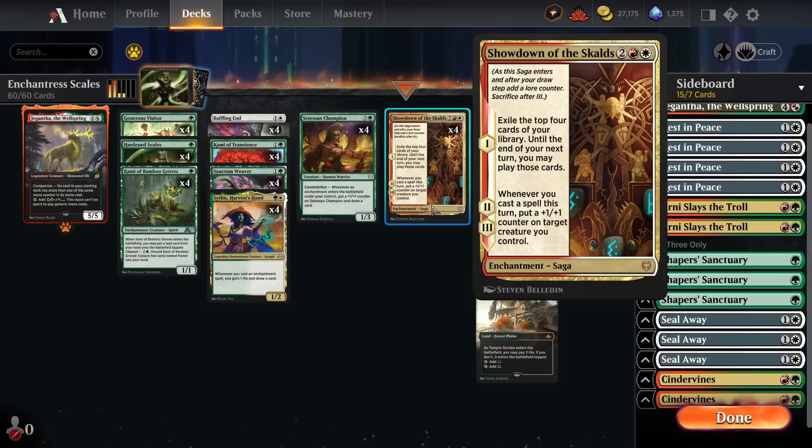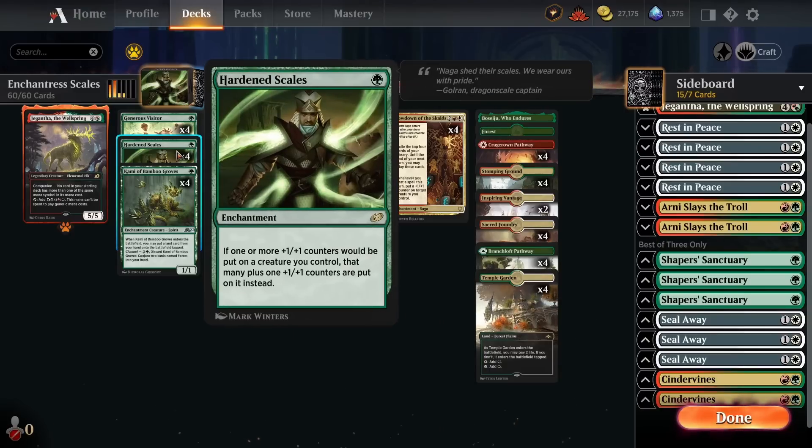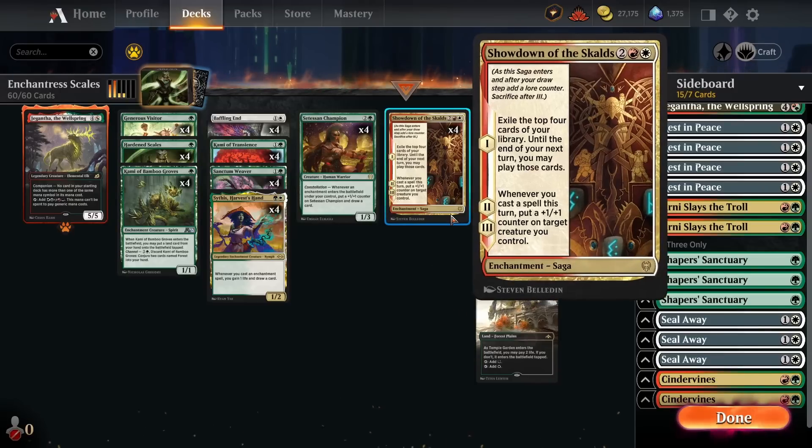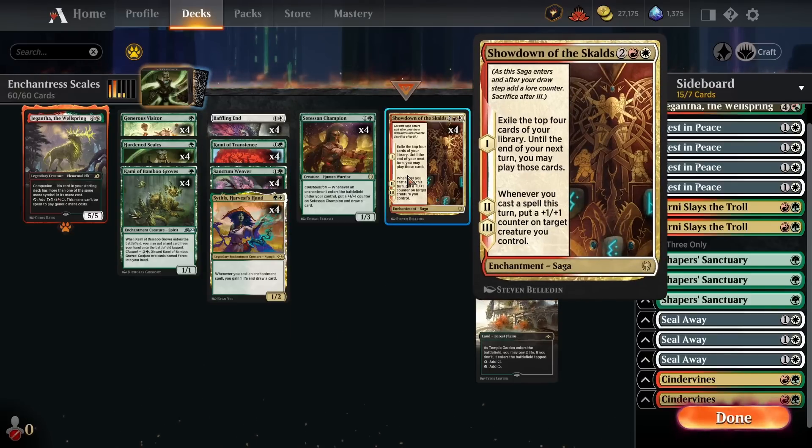The second and third chapters are also really important — whenever we cast a spell that turn, we put a +1/+1 counter on target creature we control. This is a way to completely go off with Hardened Scales. Especially with Kami of Transients in play when Showdown hits the second or third chapter, if we have one or multiple copies of Hardened Scales — say we hit a couple of Hardened Scales off the Showdown — we can grow our creatures so fast, build up an overwhelming board in one turn, and just one-shot the opponent out of nowhere.